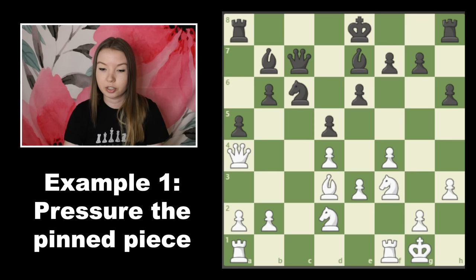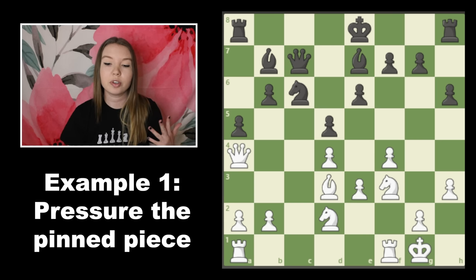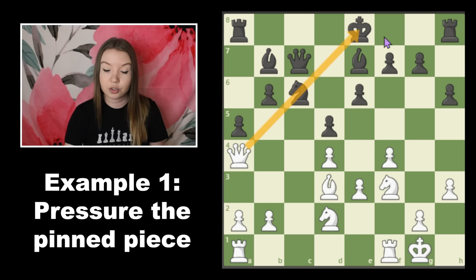Let's take a look at this position, which is early enough that it might still be considered the opening, but we're definitely not in theory here. When looking for targets, we have to evaluate the position as a whole. Material is equal, black has not castled — that's one thing I noticed right away — and it's looking like this might become an issue because this queen is already pinning the knight to the black king.